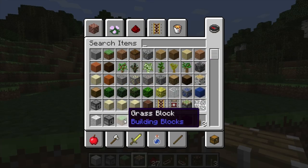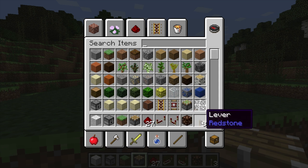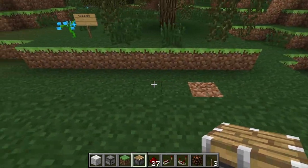You will need a couple of items: a dispenser, a grass block, a piston, redstone, a repeater, a comparator, a lamp, and a lever. We will also need some bone meal to make the plants grow really fast.